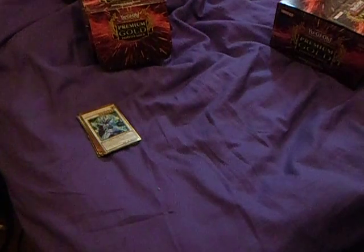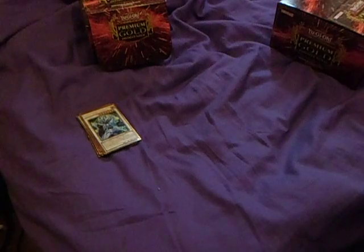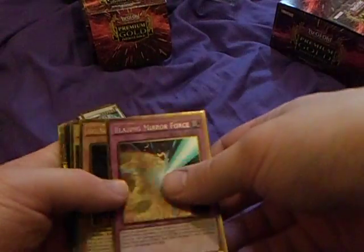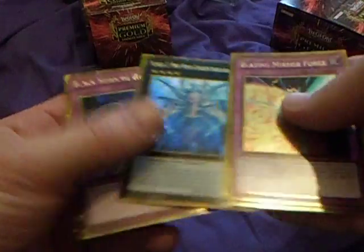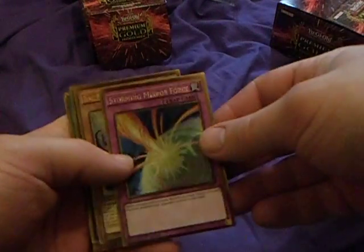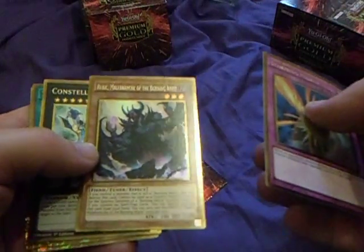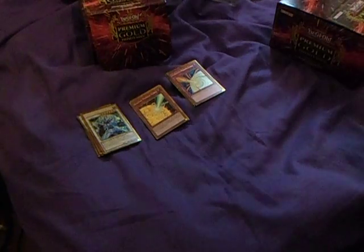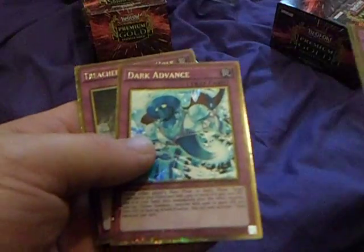I'll try to get through these quickly — excuse me if you hear any coughing because I've got a bit of a cough. Second pack: Blazing Mirror Force, Alec Vector, Number 37 Hope Woven Dragon Spider Shark — that's one of the new guys — Black Horn of Heaven, and Storming Mirror Force. Then Rubik Concept Ladies, Sakumu Slash, and Cosmo Dogfighter. Also Archfiend's Eccentric — really good one — Dark Advance again, and Treacherous Trap Hole. Nice reprint there. First two packs are looking pretty good.